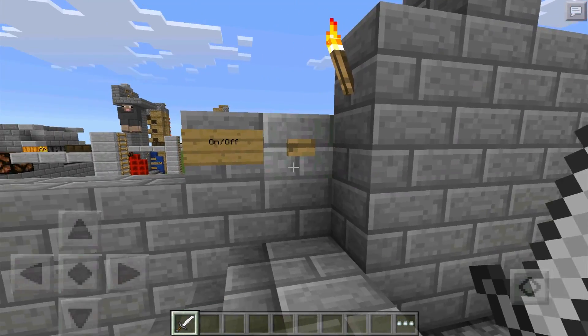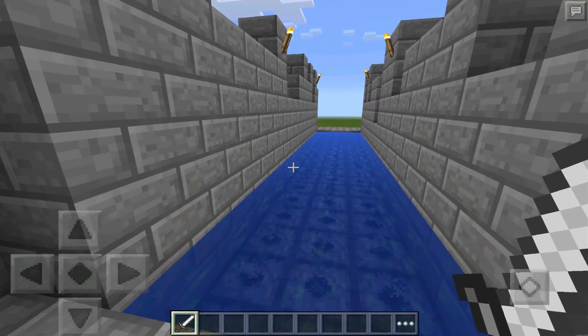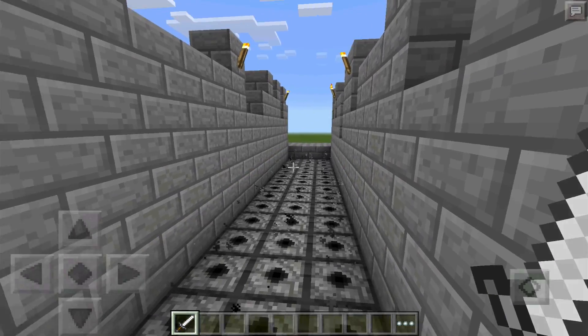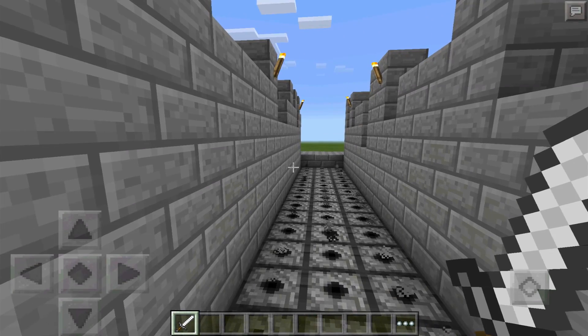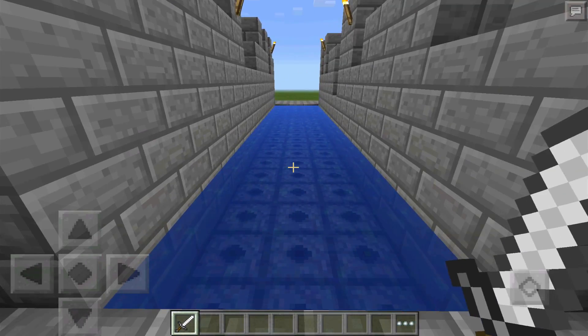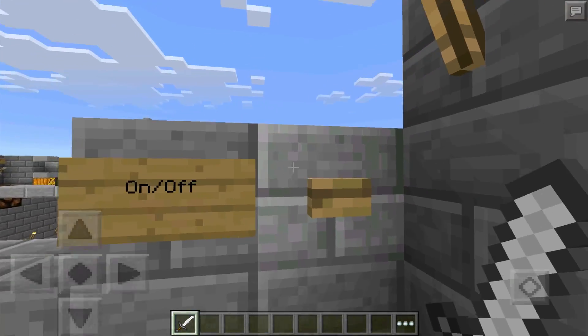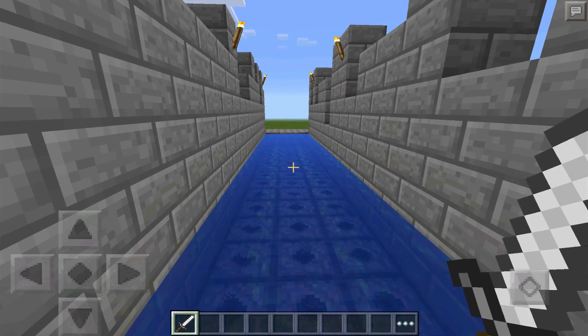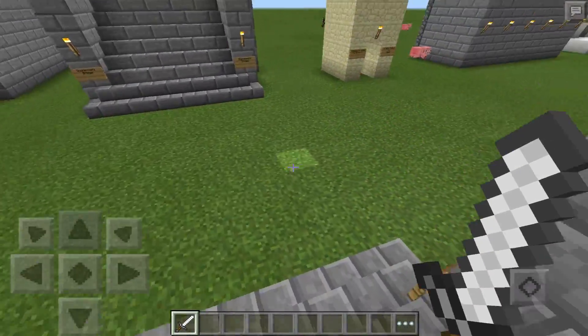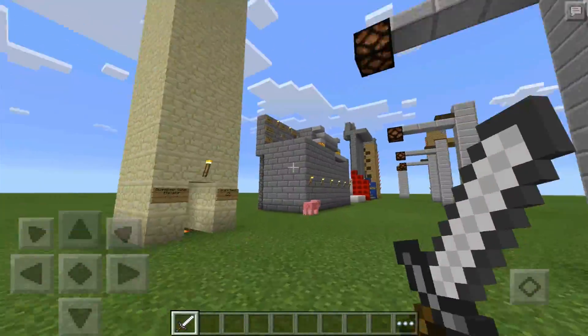Another very simple design is the water bridge — exactly the same but with water. This won't stop people from crossing, it'll just slow them down. If they have a boat it could actually speed them up, so it's somewhat limited in use, though it would stop endermen.